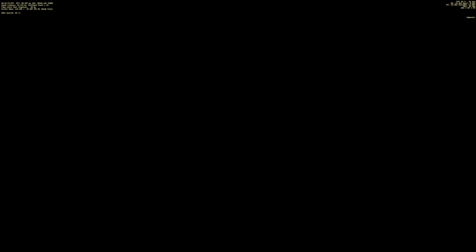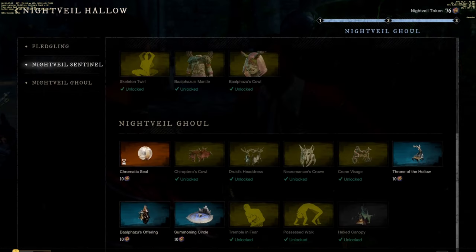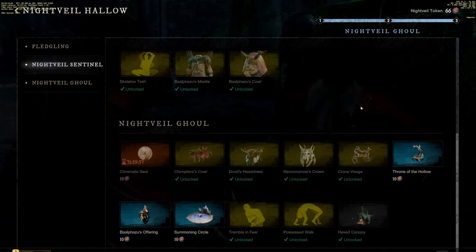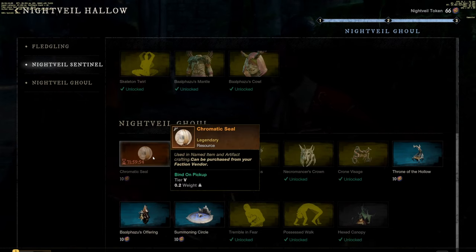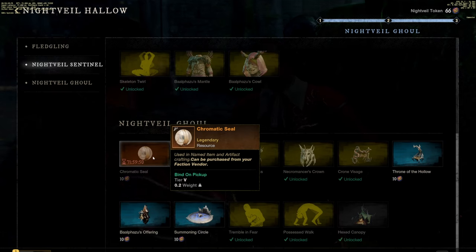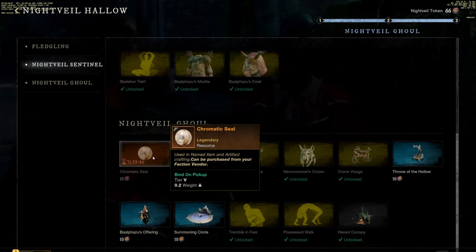The next thing I'll do is, if there's an event going on — like right now we currently have the Halloween event — I'll go into the shop and get the chromatic seal or whatever item they're giving away in the season. This item for this particular event is a 5,000 gold item, and you're saving yourself a bunch of money by getting it here. I've saved 15 grand already just by picking it up.